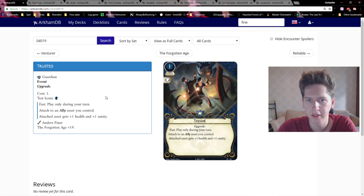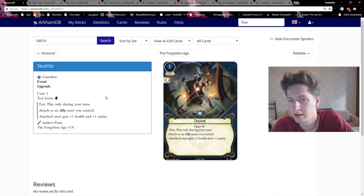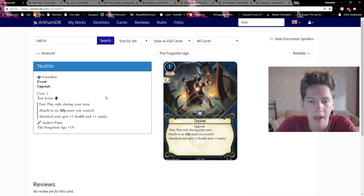Next is Trusted — a Guardian event costing one resource with a willpower icon. It reads: fast, play only during your turn. Attach to an ally asset you control. The attached ally gets plus one health and plus one sanity.